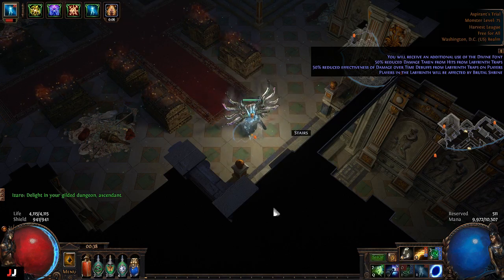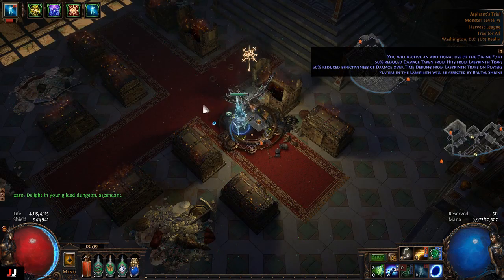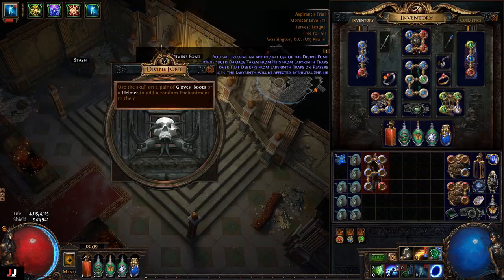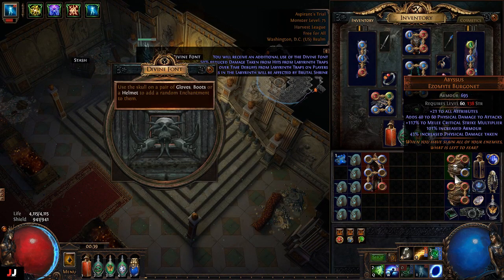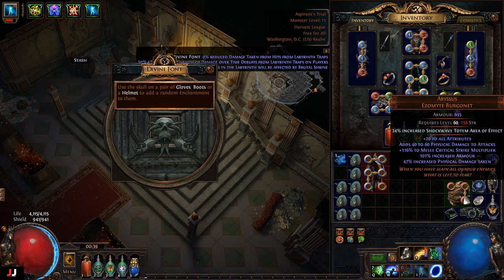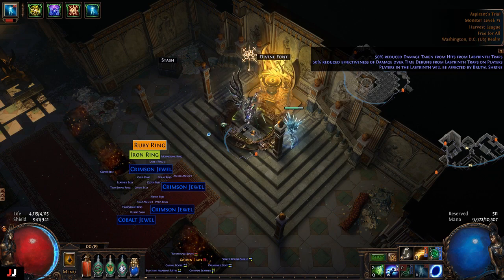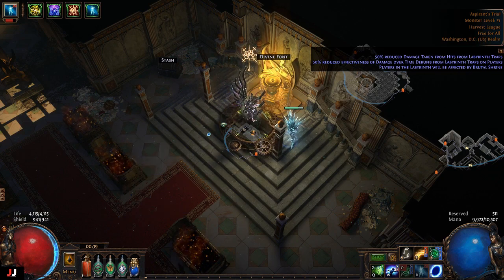Next lab, two keys. One item again — these are rough. We got double enchant — nope and nope. Shockwave Totem again, wow, that's like the third time today. We made an alteration and six jeweler's orbs.